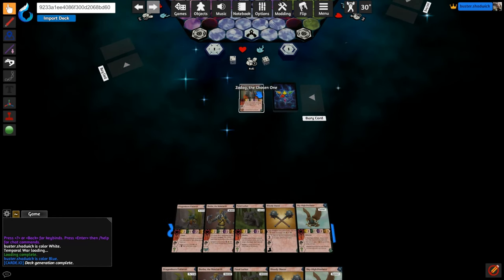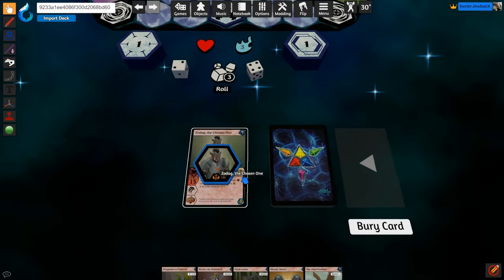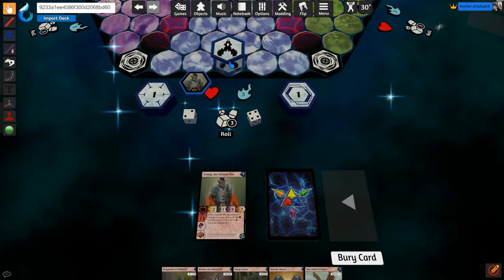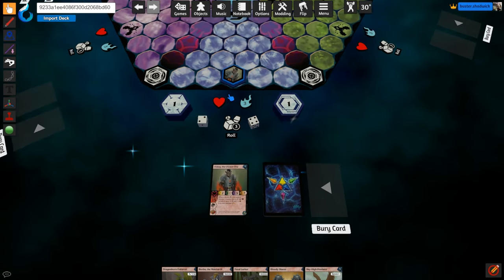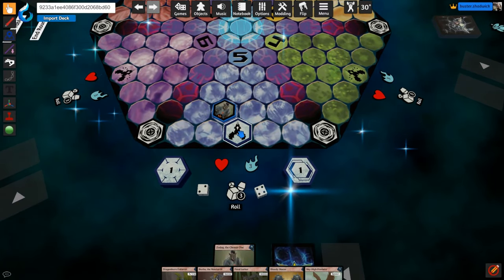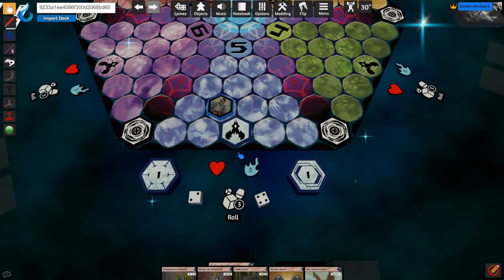Next, we are going to summon our champion by pressing the Summon button located right here on the card. This will spawn its warrior piece with a ring around it that shows your color. Take this warrior piece and place it on your temple, which is this tile. Remember how you are playing as a spirit which lives in the Temporal Realm? Well, this temple is the physical structure where you live — you could say that your temple and you are one and the same.